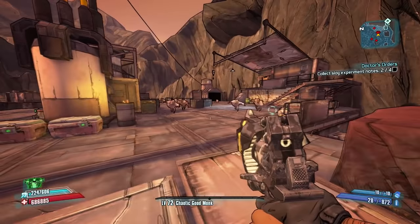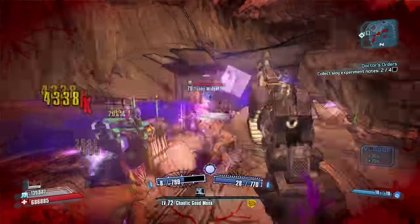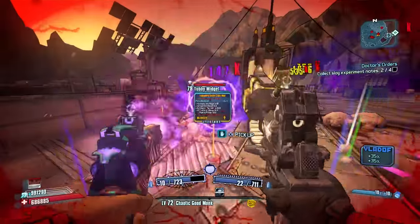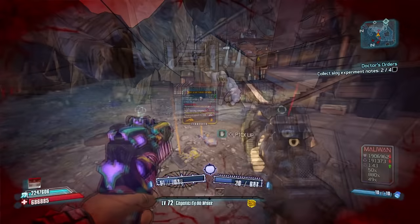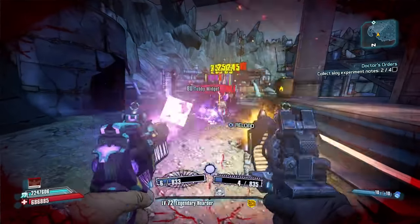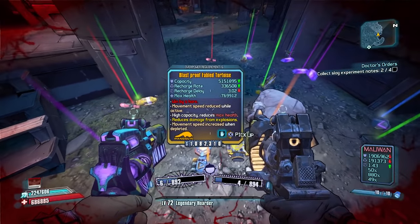Number 2 are the adorable but deadly Tubby Loot Midgets. These elusive little guys are so rare that most players have never seen one legitimately, myself included. The only time I've ever seen these guys is via Cheat Engine, where I like to swap in a bunch of them all at once just for fun. The interesting thing about Tubby Loot Midgets is that their loot drops act more like Tubby drops and less like Midget drops — they are much more likely to drop pearlescent and legendary items than a normal Loot Midget, and they never ever drop Seraph Relics. The best place to possibly find these guys is either in Sawtooth Cauldron or in Fink's Slaughterhouse, where I've seen other players get one legitimately.